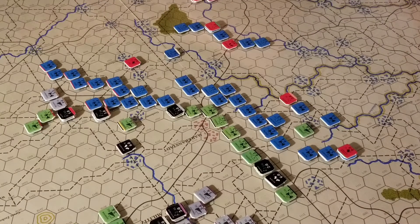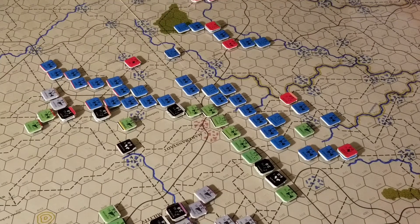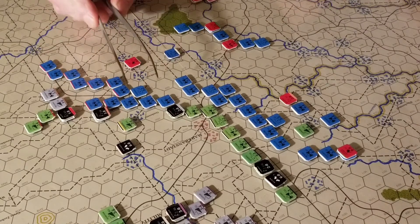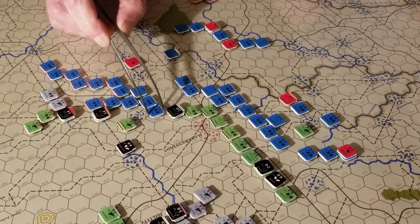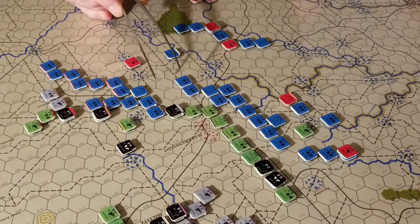That's four cavalry units the Prussians have lost. And Blucher — or the Russians, I'm sorry — Blucher has lost. The Prussians have lost that one big infantry unit. He took that one, so he moves. Here — another cavalry unit.